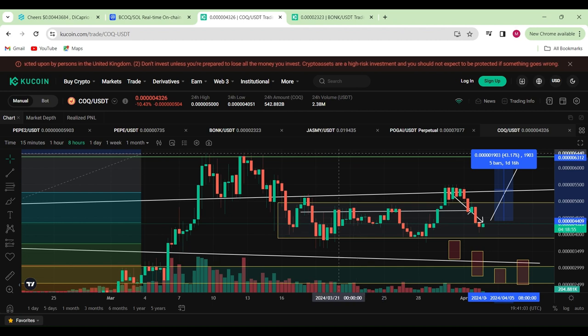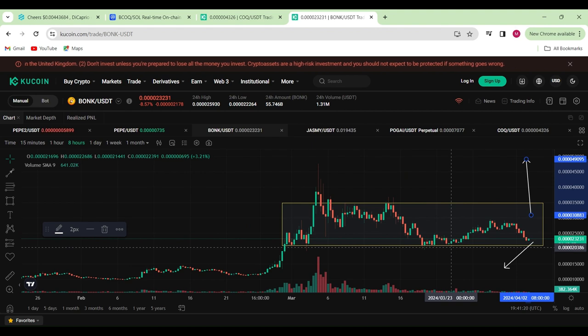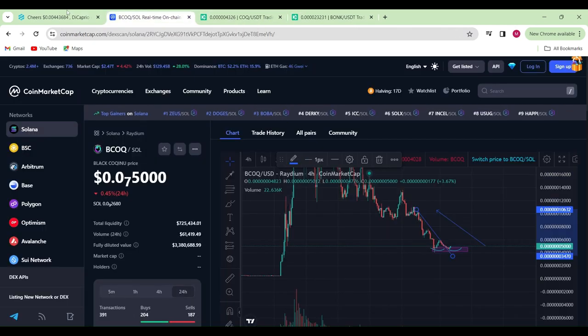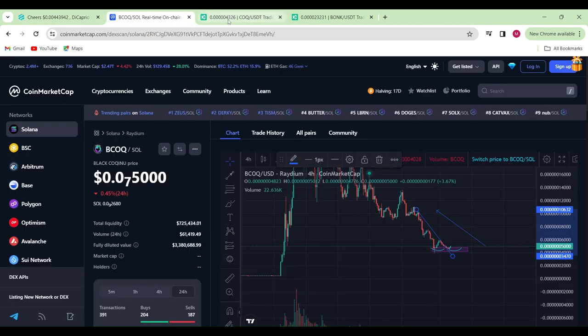Structurally I'd say Cox Inu is better, but Bonk is quite bullish still — we're just ranging sideways, and once we range long enough we should see a parabolic move in either direction. I reckon that should be a move to the upside. Let me know what you think — are you bullish on Bonk, Cox Inu, Black Cox Inu, or Cheers? If I left out any coins you'd like me to cover, let me know in the comments.